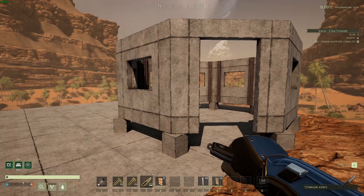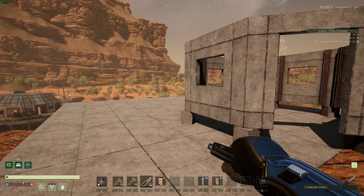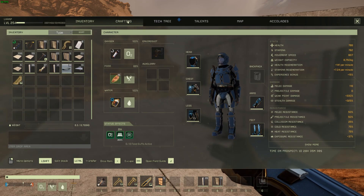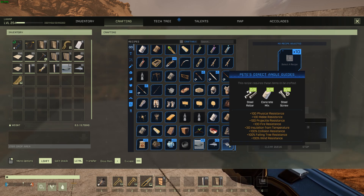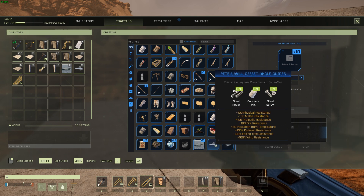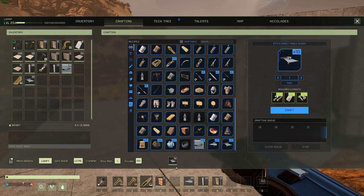So we're going to look at the other two buildable items in this mod. If you go to your crafting menu for your character, you'll notice there's our circular Pete's Circle Build Guides that we just took a look at, but there's also a Pete's Wall Offset Angle Guide and a Pete's Direct Angle Guide. We're going to look at how you would apply these, so let's build both of them and put them into our quick bar.